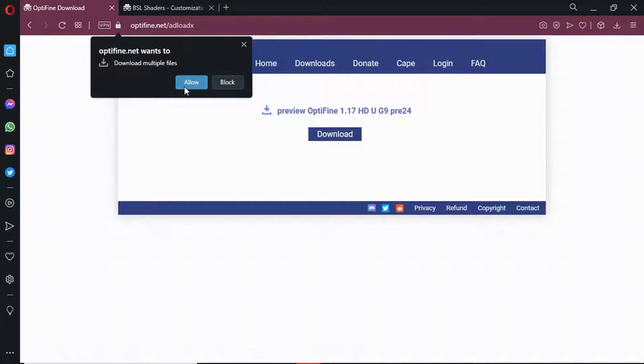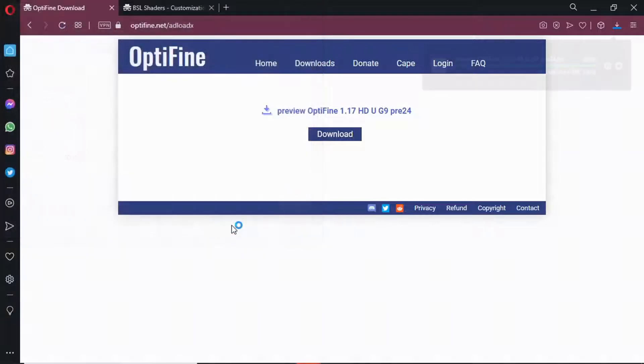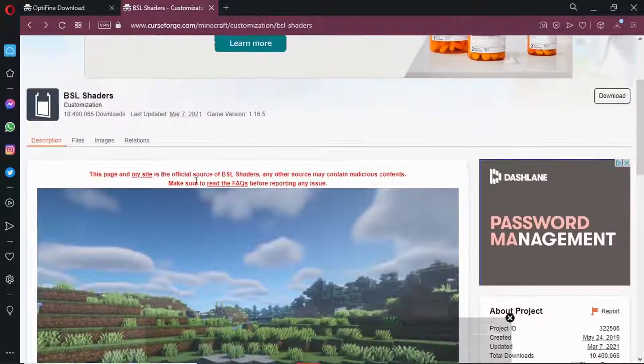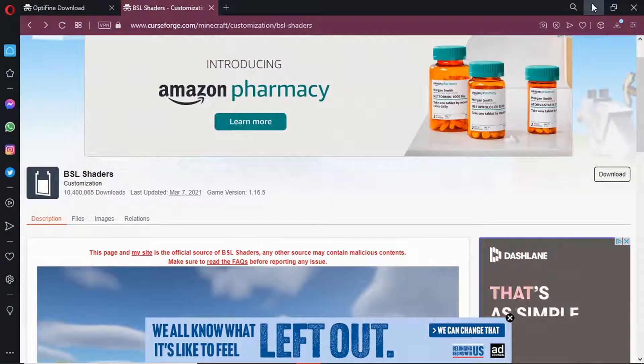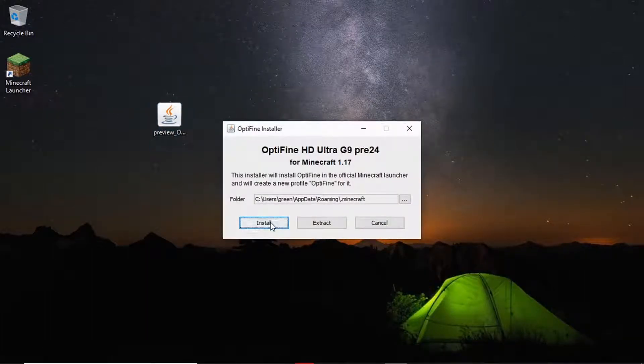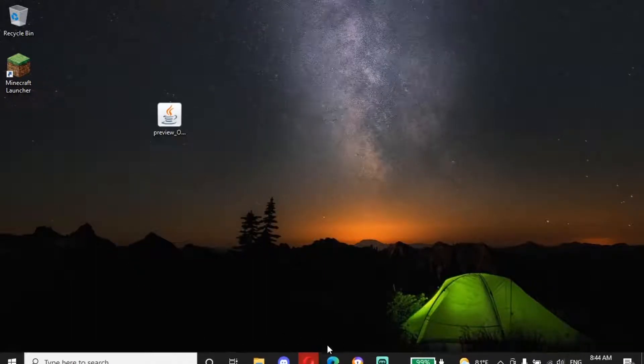Go ahead and download that to your desktop — done. Then you want to download the shaders, but first things first, before we download the shaders, we're going to install OptiFine into our Minecraft. Just double-tap and hit install. You have to have Java. It's successfully installed.